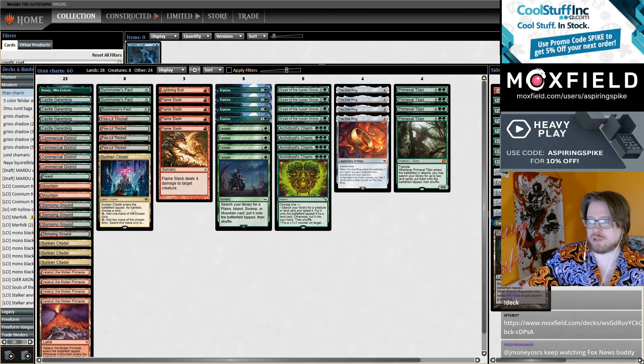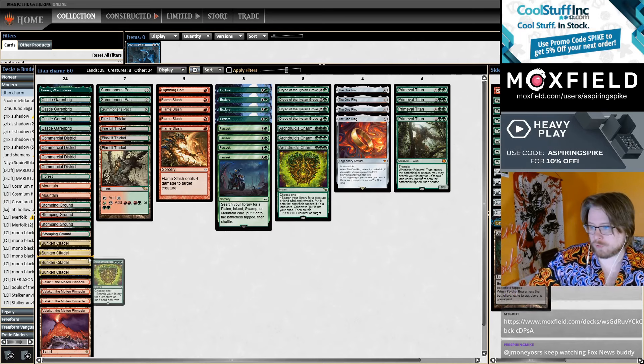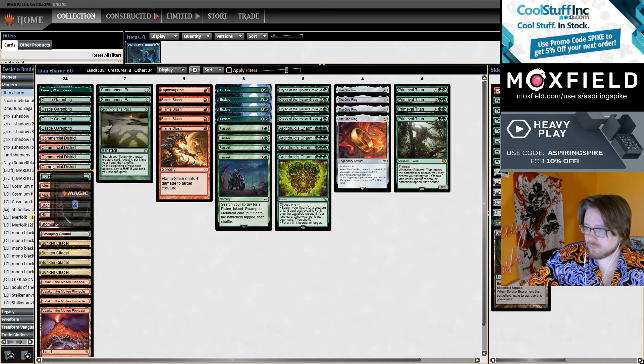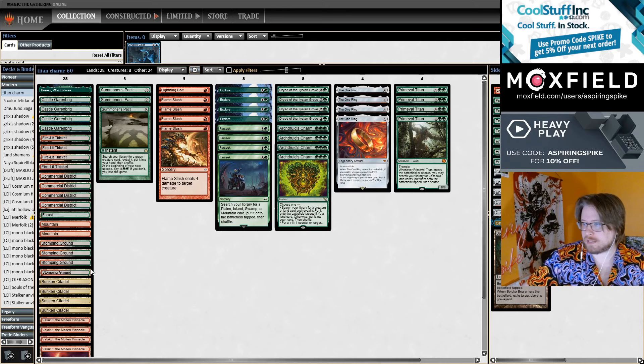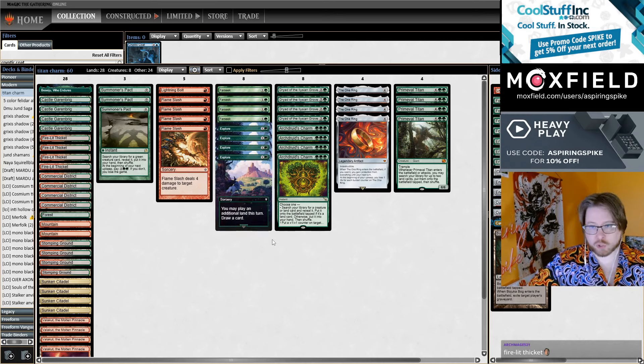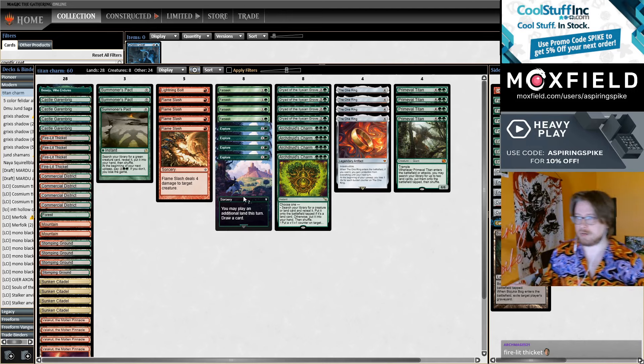Sometimes I've found myself tutoring for Firelet Thicket, or I'll draw 2 Firelet Thickets and tutor for Sunken Citadel — you can complete with Charm in that way. The mana engine of Citadel, Castle Garenbrig in combination with the 2-mana ramp pieces leads to a lot of turn 4 Titans. This deck is very consistent at casting Primeval Titan on turn 4.